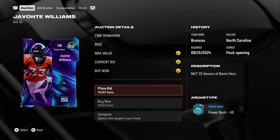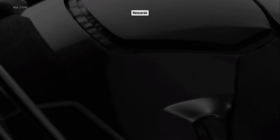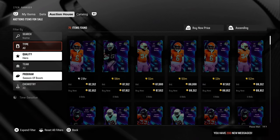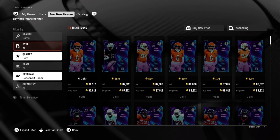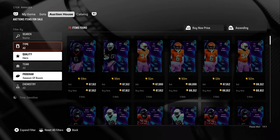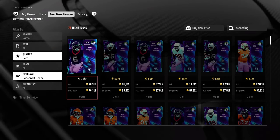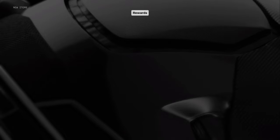70k right here — got Javante Williams for 70k. That's a pretty good profit right there, we're gonna profit like $11k on that. Pretty nice sniper right there. There we go, 70,000 coins — that's $11k profit right there. Let's go.